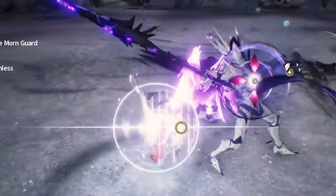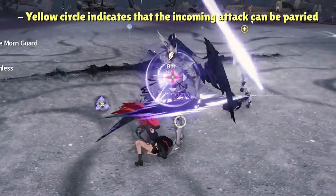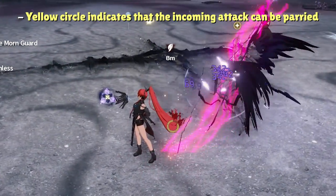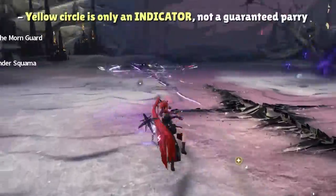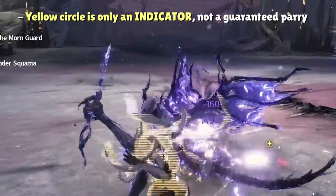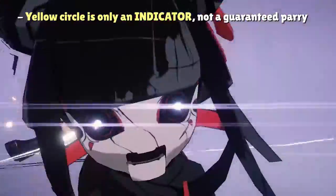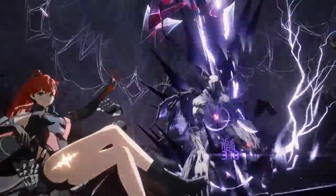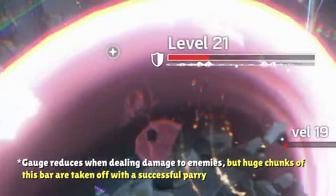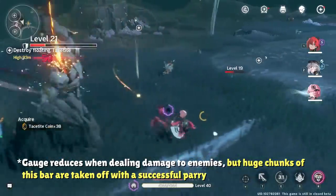You'll know when an incoming attack can be parried when the enemy has a yellow circle on their model, but that doesn't mean if you attack any time it's visible you'll get a parry. Instead, this yellow circle just serves as a sign that you have the chance to parry and should pay attention to the timings of the attack and respond by pressing your attack button at the right time. Larger enemies and boss enemies have an extra gauge under their health bar that is reduced every time you land a successful parry.